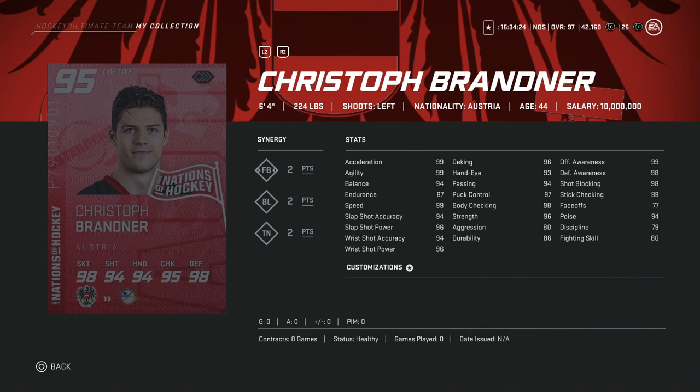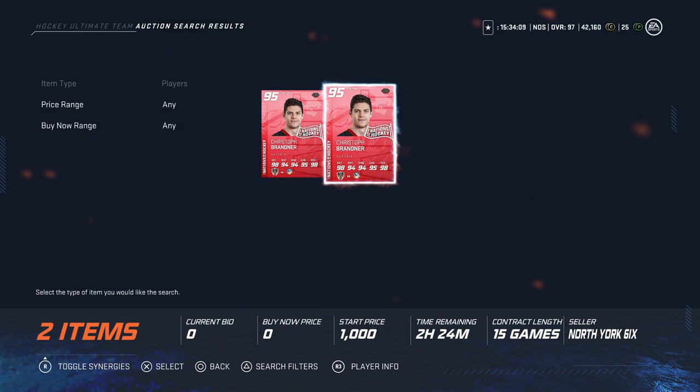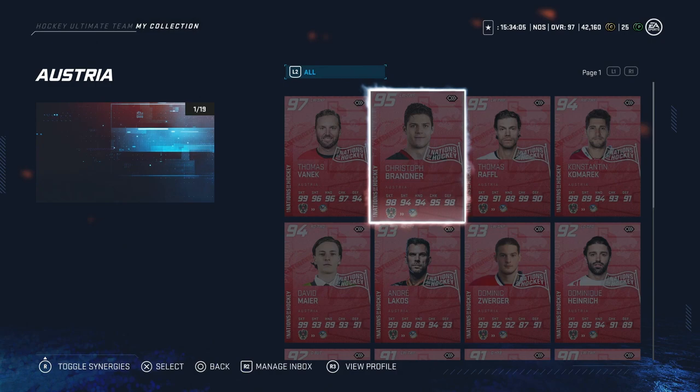We've got Christophe Brandner — same thing, 6'4", 224, with 99 skating and a mid-90 shot. Not perfect awareness, but this is a great left-handed winger card. I'm curious to see what he's going for — it's probably going to be a lot. 135k, not bad at all. I think he'll get down even more. If he gets down to around 120, that's a great buy. You won't need to really replace him because of his build.